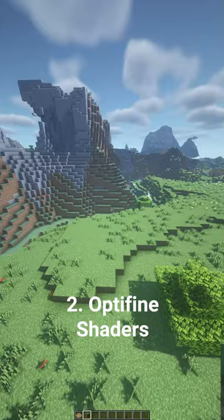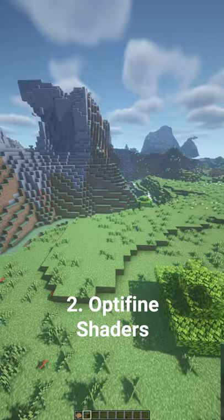Number two is Optifine. Optifine allows you to get shaders, which will make Minecraft look truly incredible, revolutionizing the lighting system.